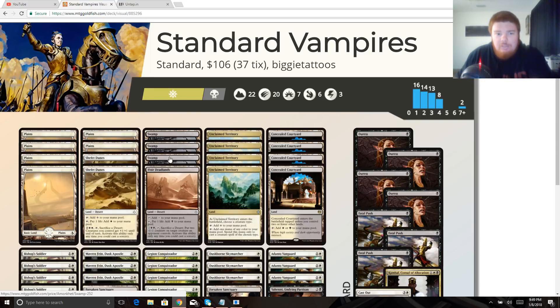The land base is six plains and three swamps — nine basics — plus four Concealed Courtyard, which is the best black-white dual land we have access to right now, four Unclaimed Territory, a couple Ifnir Deadlands, and two Forsaken Sanctuary, for 22 lands total. The Ifnir Deadlands lets us go wide, pump our team, and have one big alpha strike. It's a nice utility land that can get a creature out of the way or shrink down their biggest threat.